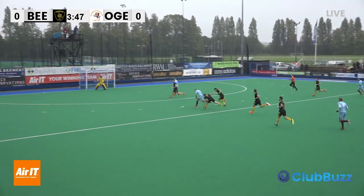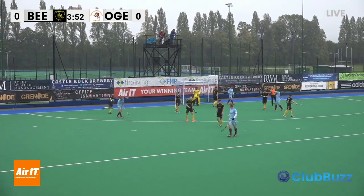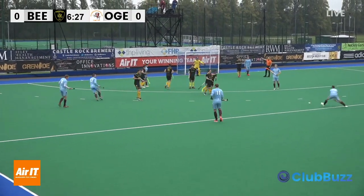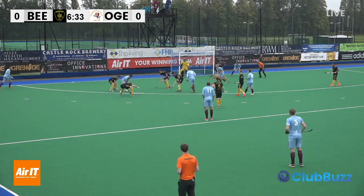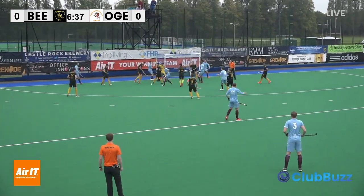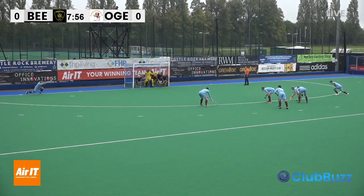The ball sticking very nicely for Old Georgians, and this is the first time into the circle, first attempt on goal. It's been blocked. Long corner is the outcome. There's a little bit of a nudge on 15 - Lee Morton. Old Georgians ball. Very quick restart there from Old Georgians; they're obviously keen to get this ball into the D. That's intercepted - the first penalty corner of the game at eight minutes on the board.